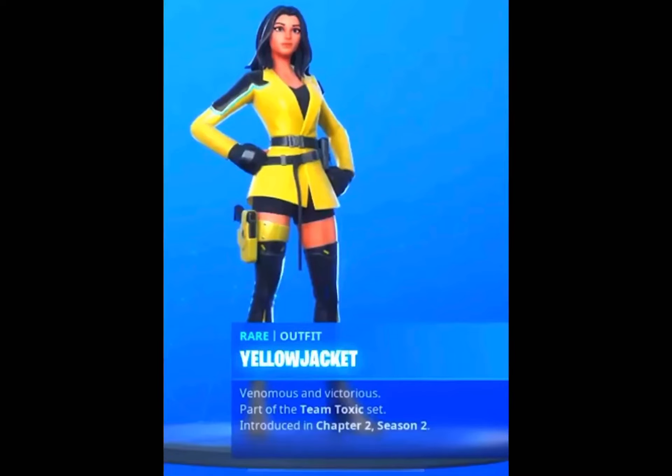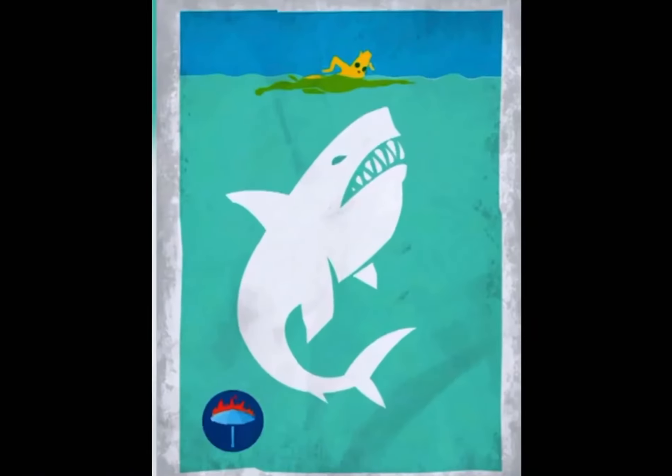We also have a yellow jacket skin that looks really cool. There are some teasers for the upcoming Season 3 — the flood theory has been going around for a long time and the flood is coming. At the bottom left you can see the No Sweat Insurance company logo, which was in Tilted Towers a long time ago and is now in Lazy Lake.